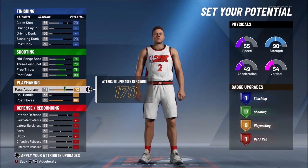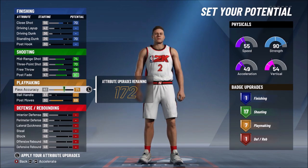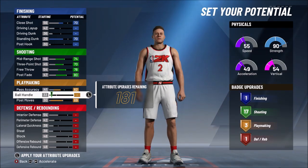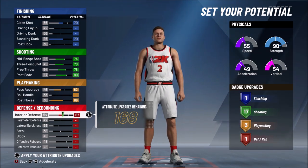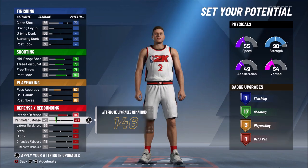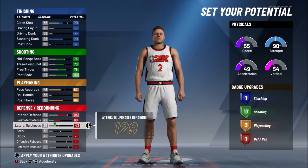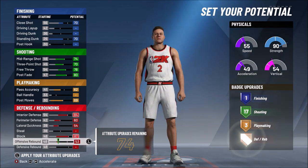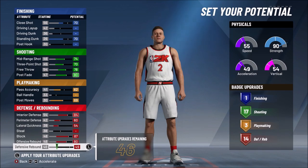I needed at least three playmaking badges to get the quick first step badge, so I maxed out post moves — which makes post fadeaways, post hooks, and all post moves faster and cleaner. I tested the least amount of attributes needed to get that badge. You want to not upgrade ball handling at all. Then upgrade pass accuracy, interior defense — a must, perimeter defense — a must for switching on guards, lateral quickness — a must to get in lanes, block — a must to protect the paint, and rebounding — obviously you have to rebound the ball.